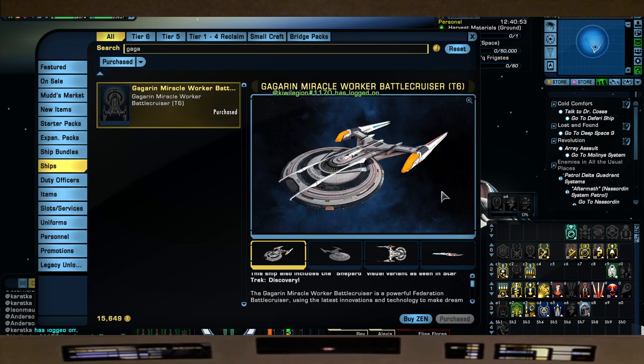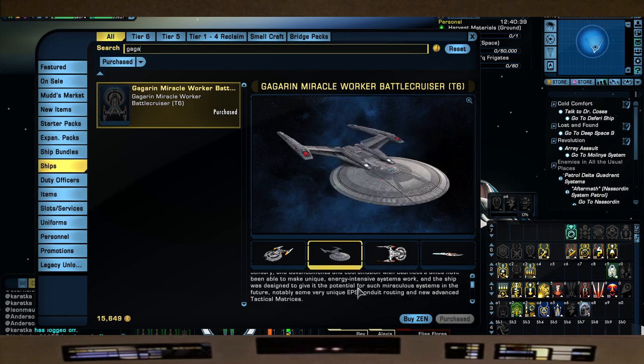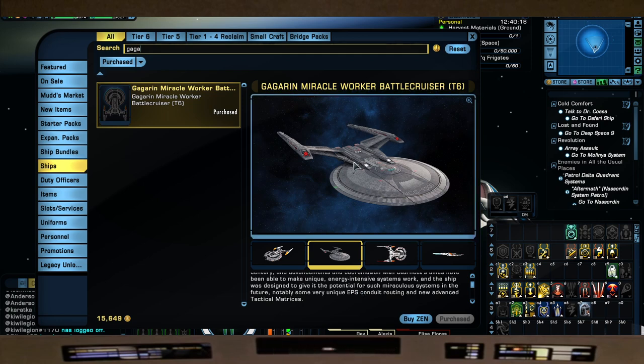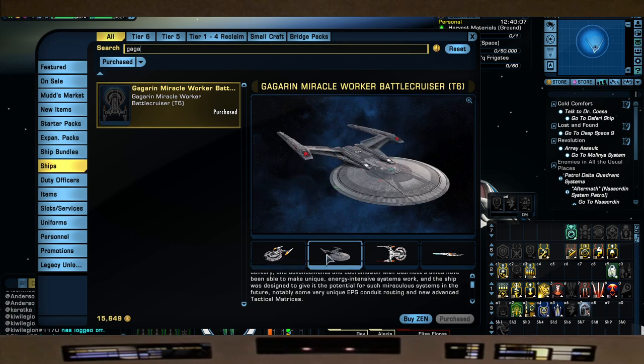Next is the Gagarin Miracle Worker Battlecruiser, which is also the Shepard from Discovery. The tier six skin looks really good. This comes with the trait Entwined Tactical Matrices - if you've watched any of my build videos, especially torpedo builds, I use that trait to shoot back-to-back Torp Spreads. It's also used in high-end torpedo builds. It's a great ship and a great trait. It also looks like an upside-down Walker class. I recommend it not only if you want a Discovery ship, but the trait itself is really good, especially if you're low on tactical stations.